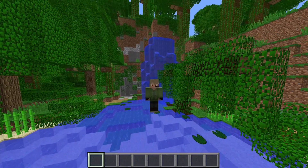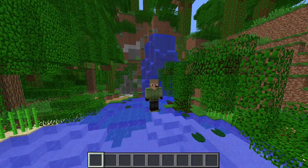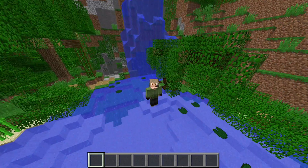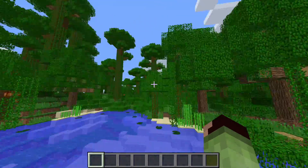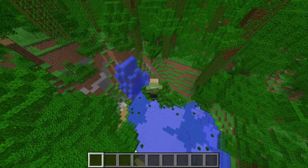This is World Reviews. This one is by Calias — I don't really know how to pronounce his name, but his link will be in the description below. This is one of his worlds that he made. It's called a Waterfall Base and as you can see, you spawn right here.